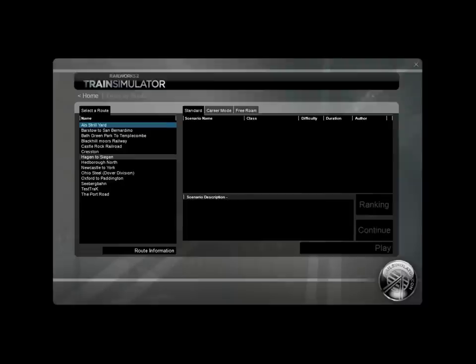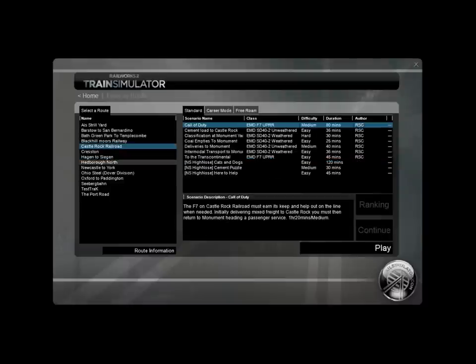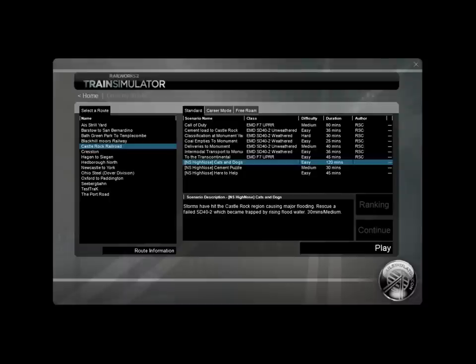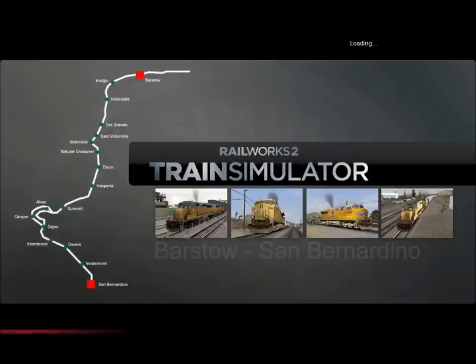Unfortunately every time I try to open my Sleep Tight scenario the game crashes, so annoyingly we're going to have to restart a scenario. I just got this DLC for my birthday so we'll be doing this, and once I finish this I'm going to check my Hagen to Siegen route because if it keeps crashing, then that's broken. I actually hope it's recording my voice here.